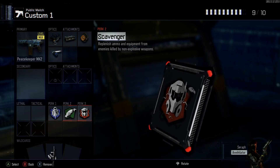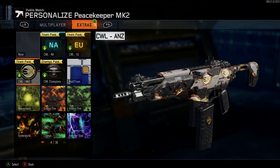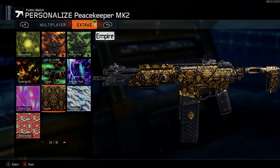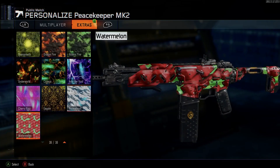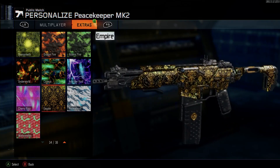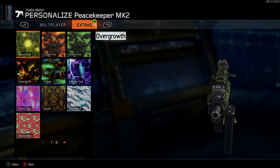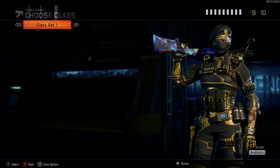Same perks as the last episode, and I've got the Empire camo on there. I don't have all the camos — I'm missing the Hive camo, but I got the Watermelon. So that's the class we're gonna be rocking with today, let's go ahead and get started.